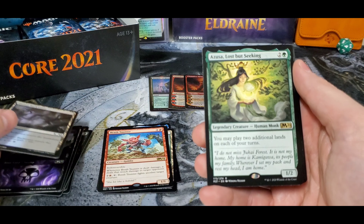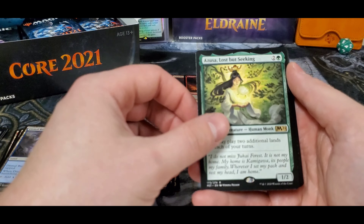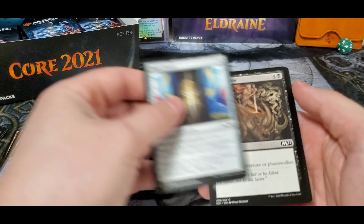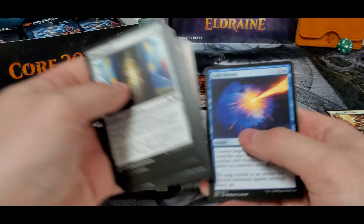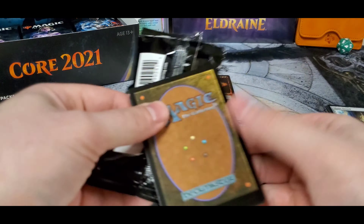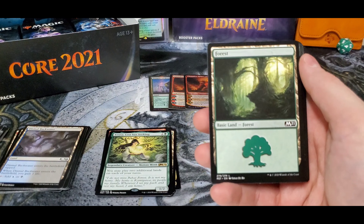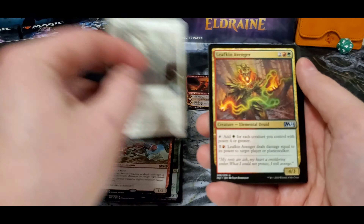Dismal Backwater and an Azusa — great card, definitely seeing a lot of play. We'll go through a couple of rares now, I don't think there was anything really in there. Back-to-back foil Chandras. Another Brash Tanner — alright, some duplication here.